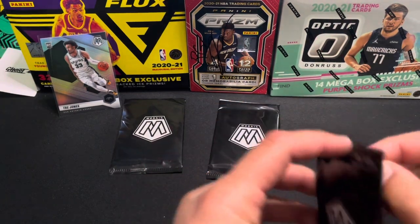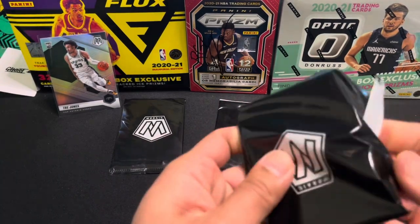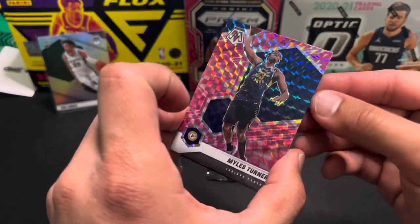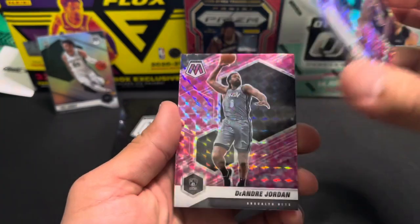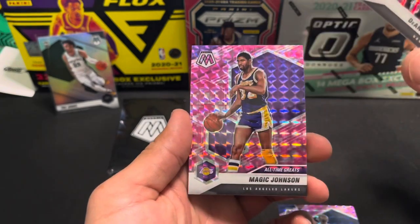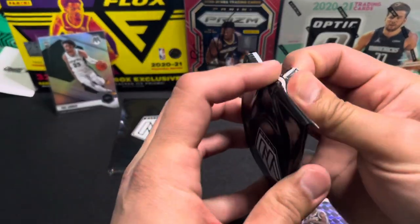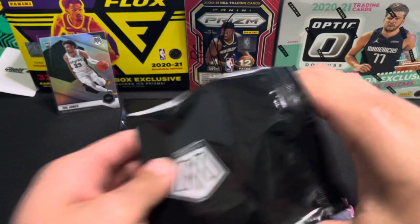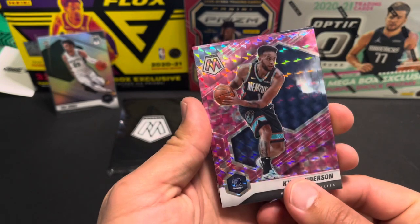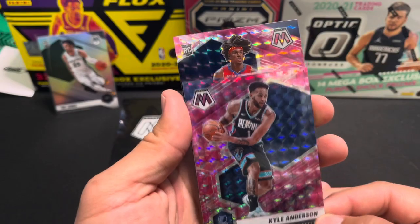Need one big pull from these bonus packs — I'll take a LaMelo. First card: Miles Turner, Deandre Jordan, Magic Johnson All-Time Greats, Aaron Gordon, Kyle Anderson. And yes — we do get a rookie shield: Tyrese Maxey and Kira Lewis.